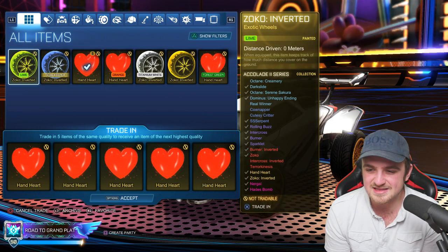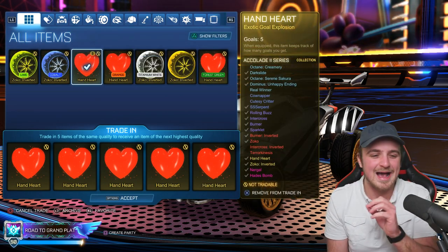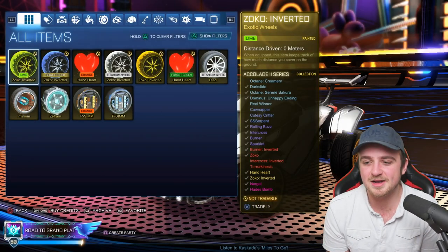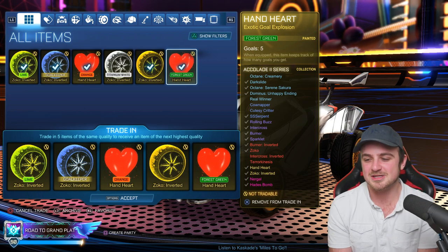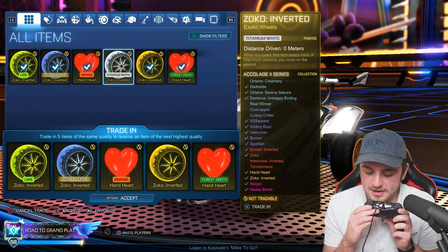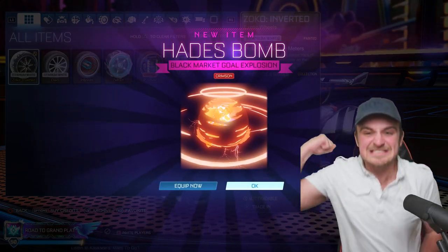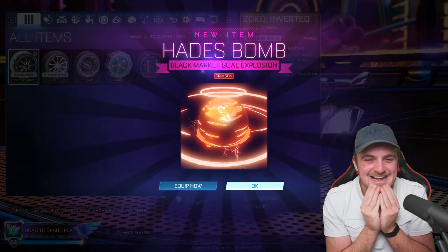I think we got these eight exotics today and we had these two already — it's almost recent. So let's do a Hand Heart only trade-up. Two chances at a painted black market. Come on. A regular Nurgle — okay, that's fine. We'll back it up; we'll chuck some painted items in there. Four painted exotics to trade up, we keep the white Zoco Inverted — which you love to see. Let's do the Beard trade-up. Come on — oh yes! Beard trade-up. Bang. Oh yes! Yes! The Lucky Beard! It's done it again! It's done it again!